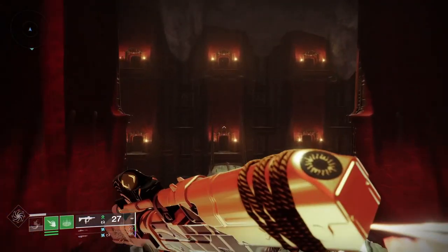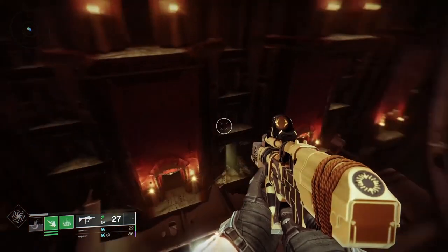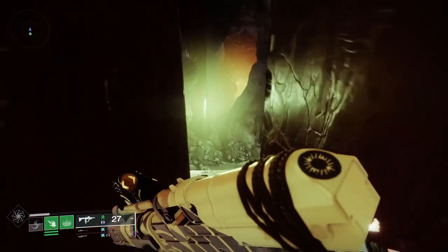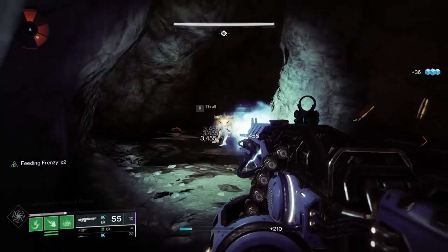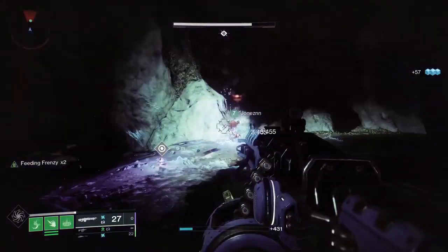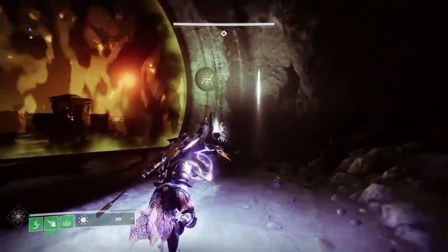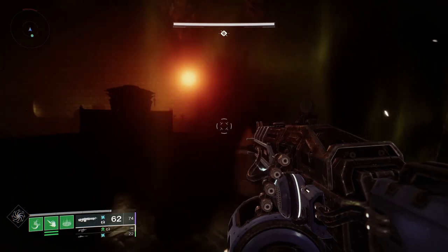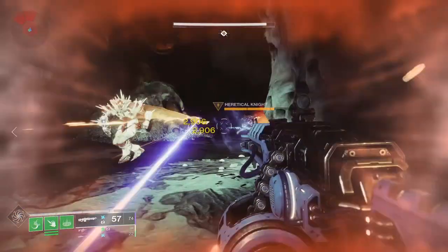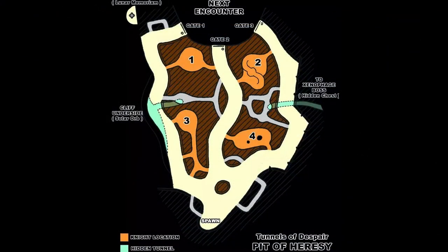Next up is the Tunnels of Despair. To get to this encounter you will need to jump into a crack in the wall when you come to the wall of doors. This encounter is actually pretty simple — you will just need to go into these rooms and kill the knights in them to get an orb, then use that orb to unlock one of the three doors. Once you have put one orb in, find another knight, grab his orb, and put it in another door. At first navigating this area might be tricky, but I have a map to help.